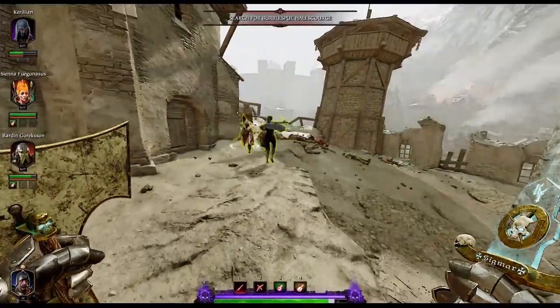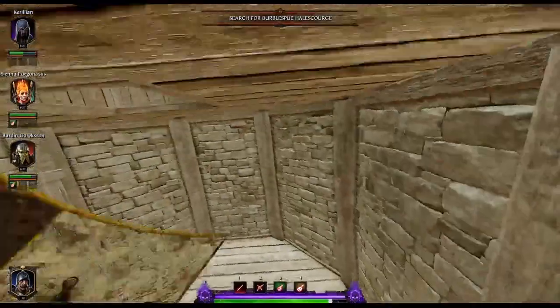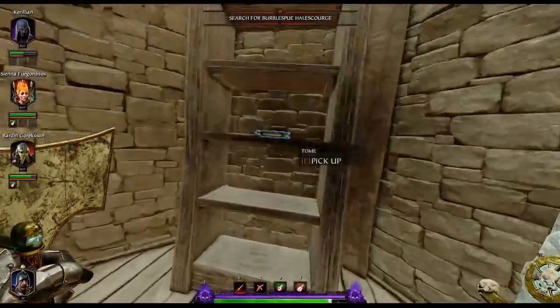Your next tome is going to be right after that exact area. You'll come to a tower before you can continue — if you climb up to the top of the tower you'll find the tome just sitting on an empty bookshelf.